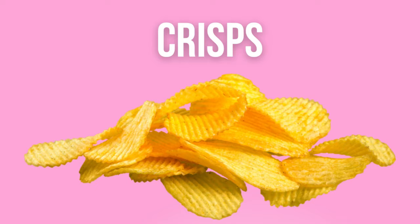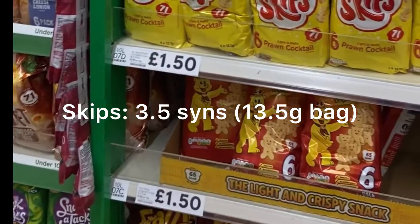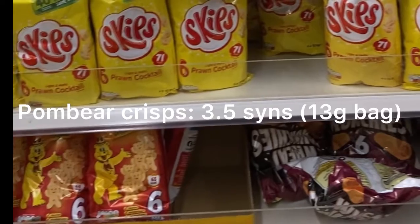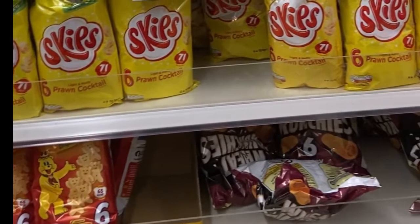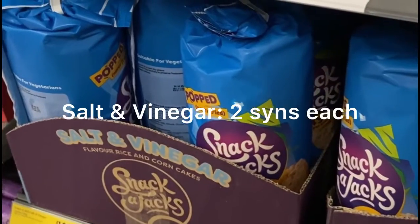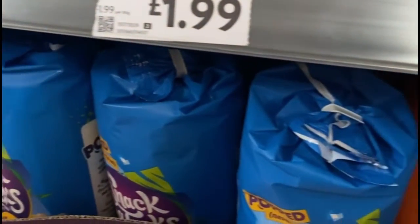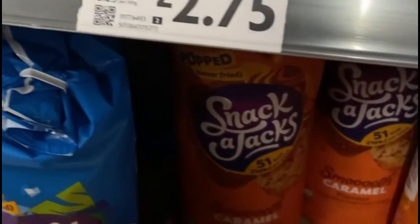Now one for the savoury fans — we've got crisps, everyone's lunchbox favourite. I've dug around and found some low-sin options. First we've got Skips at 3.5 sins a bag, and we've also got Pombear crisps which are also 3.5 sins a bag. Next up we've got Snackajacks — they come in a variety of flavours. We've got salt and vinegar at two sins each.